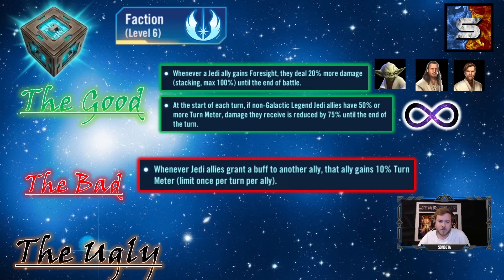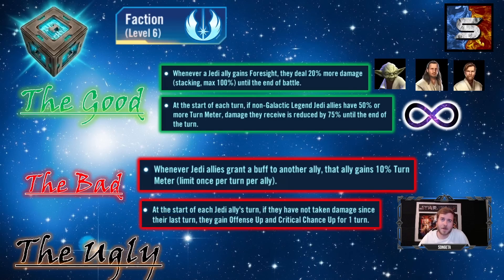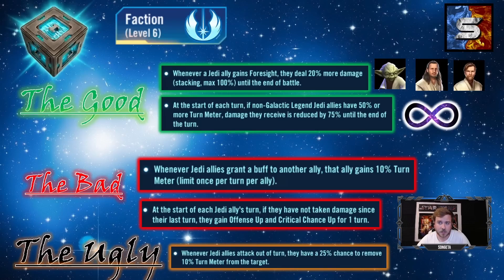The other Jedi faction mechanics are weak. 'Whenever a Jedi grants a buff to another ally, they gain 10% turn meter' only happens once per turn, making it bad. The 'start of turn if haven't taken damage, gain offense up and crit chance up' is bad for Jedi since they already have plenty of ways to get those. 'When a Jedi ally attacks out of turn, 25% chance to remove 10% turn meter' is effectively 2.5% turn meter removal — way too many qualifiers stacked on it to be useful.